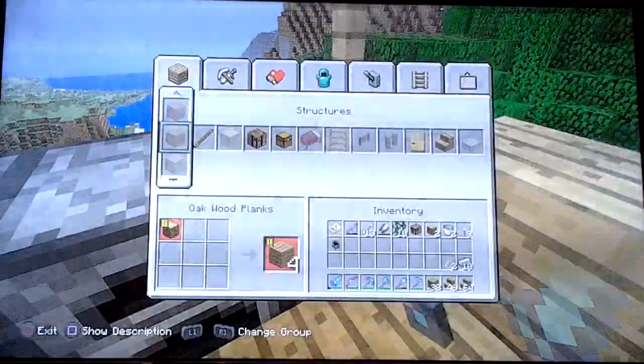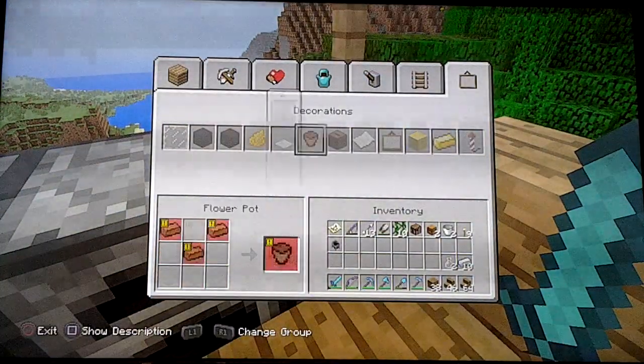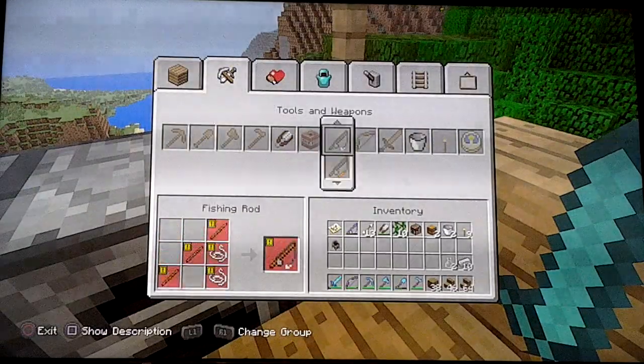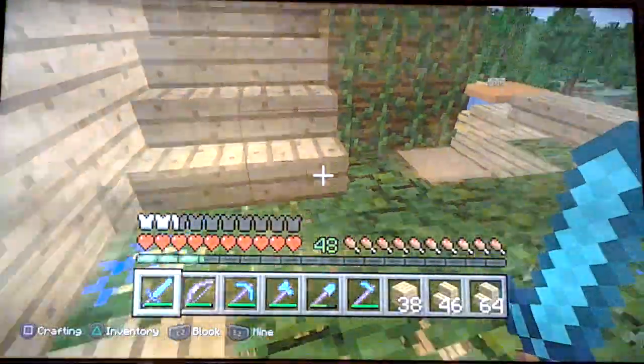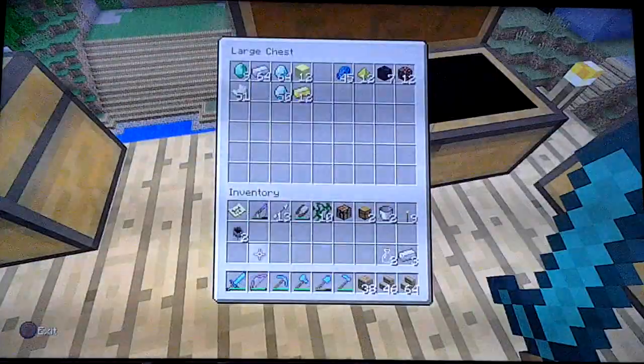We're supposed to make two. Where is it again? Let me try and find it. This is really, really, really challenging. There you go, we've done it. Now put back the iron, because I don't want to lose it.